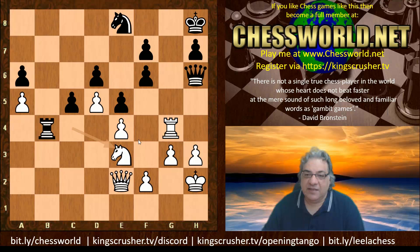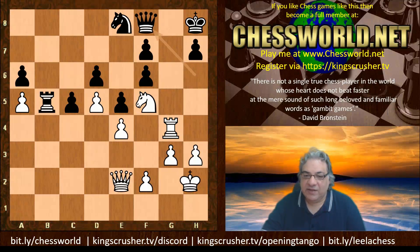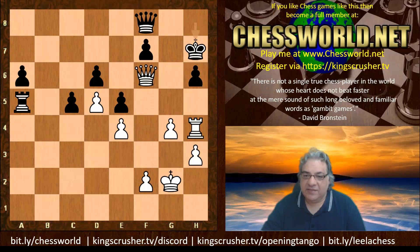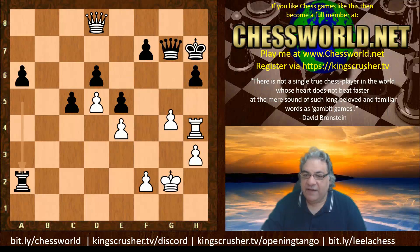If Queen h6 — not giving up the exchange — then Knight e3, and we see that dream I talked about earlier. If Knight g7, this all looks pretty bad. Things like Queen a6: if Rook b5 shielding a6, then the dream happens — the knight lands on f5. This dreamy knight on f5, the blockading dream of Nimzovich, is realized. King safety issues are emphasized — it's very difficult to defend the king against g5. Even when that knight comes off, there are big threats.